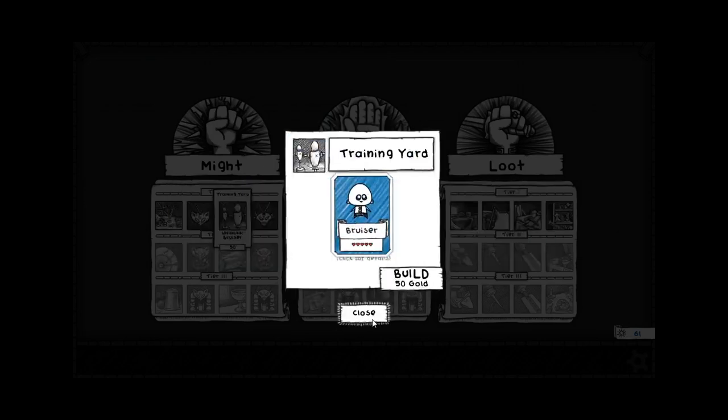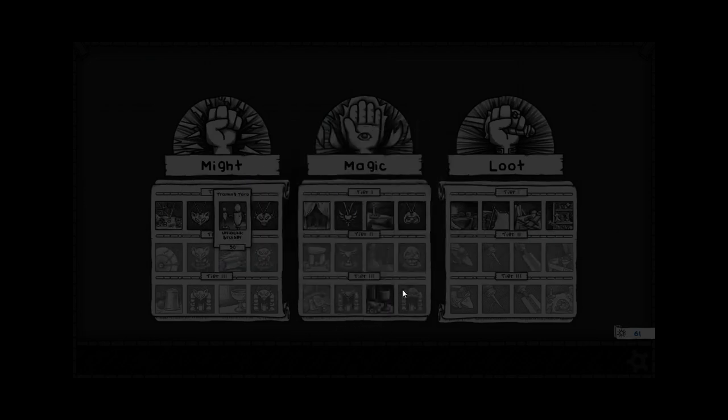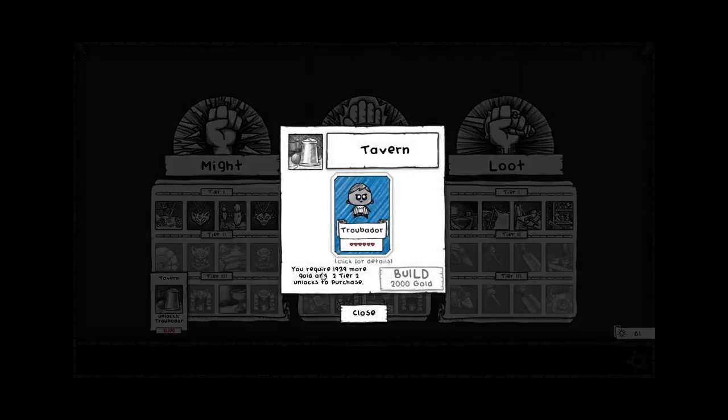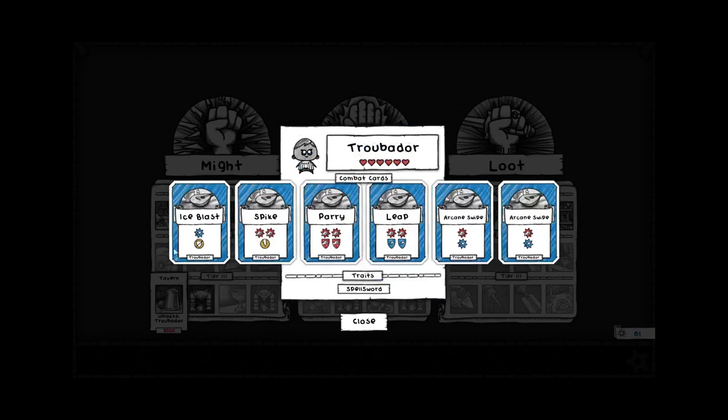So you can actually see what you're getting into. It used to be you'd have to go to the wiki, and the wiki wasn't even up to date when I was looking at it — I think I actually put in some of the classes myself. But now for any class you can just click and see the cards that the class starts with.